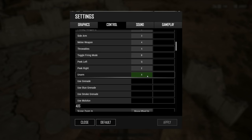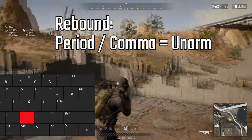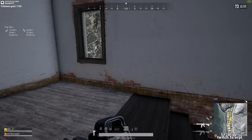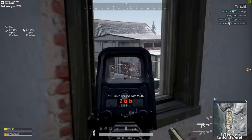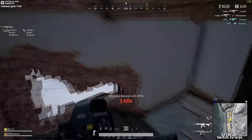I also rebound unarm from X to dot and comma to prevent accidentally pressing X and putting the weapon away — that actually happened a few times and I died. Did I miss an important keybind? Leave a comment below to let me know. If you liked this video please click like and consider subscribing to my channel. Thanks for watching.